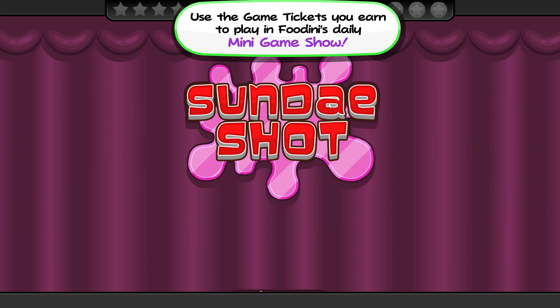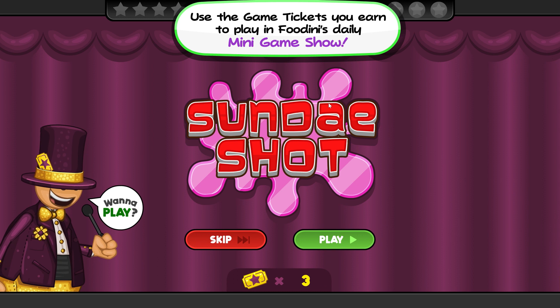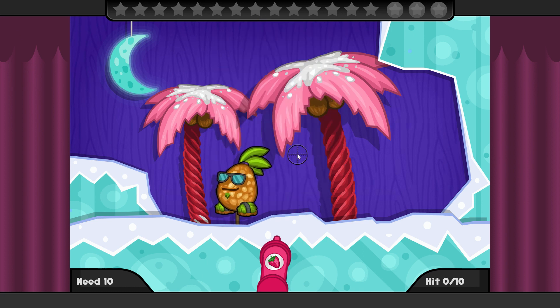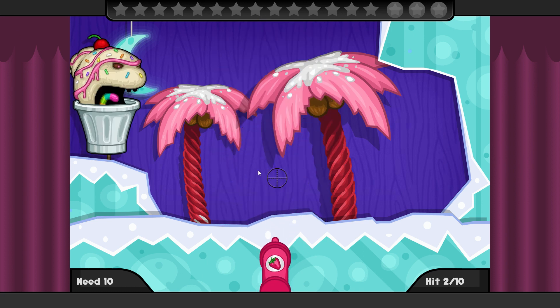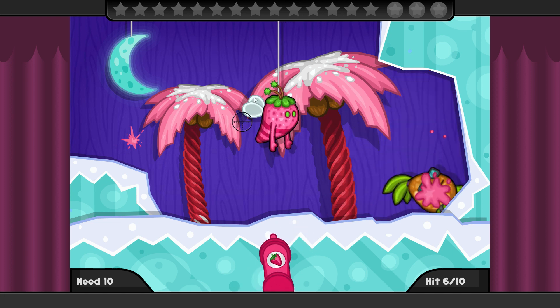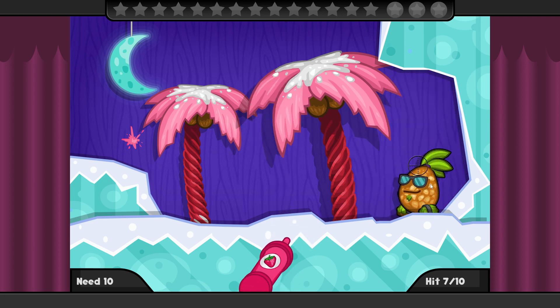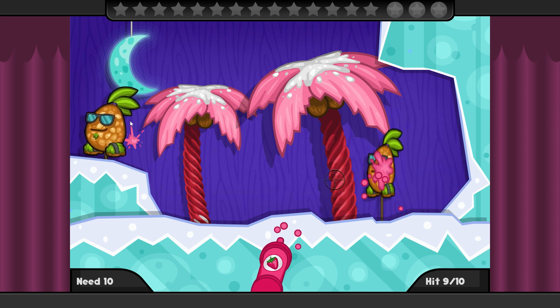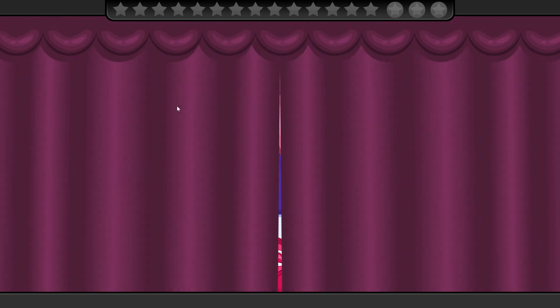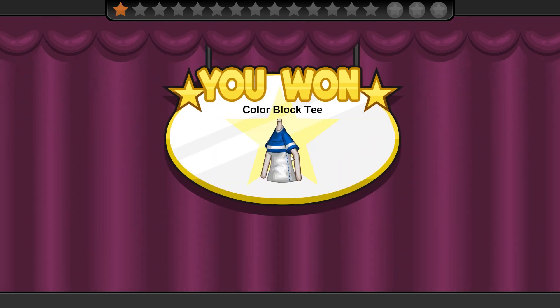Use the game tickets you earn to play in Fudini's Daily Mini Game Show. Sundae Shot — let's play. Hit 10 baddies. 1, 2, 3, 4, 5, 6, 7, 8, 9, 10 — we did it! Ooh, I got a new t-shirt.